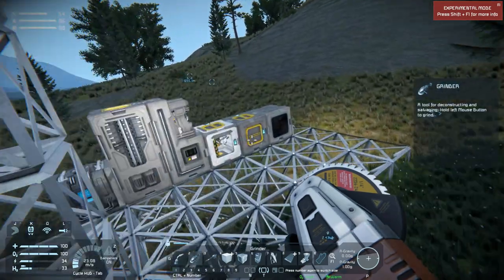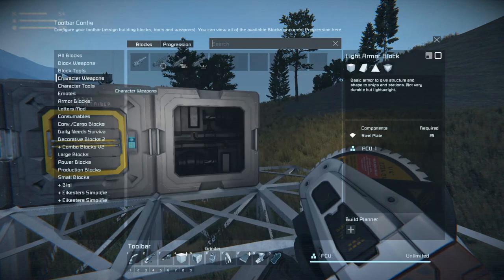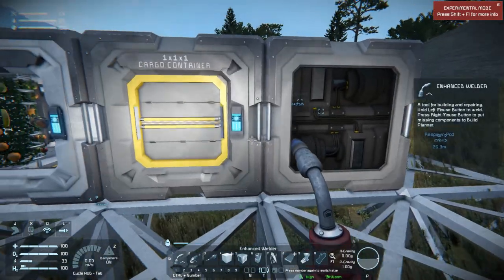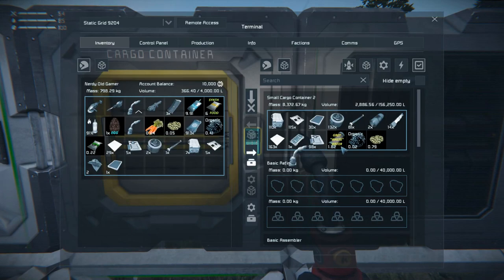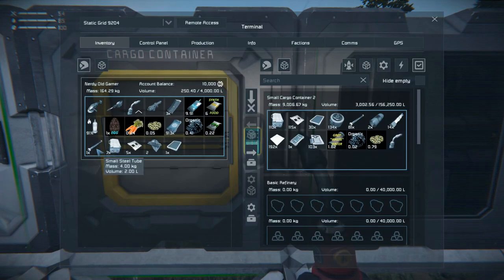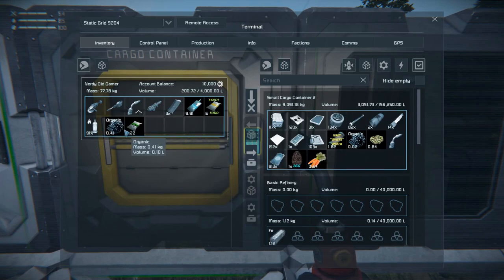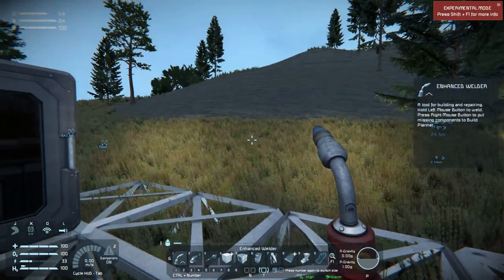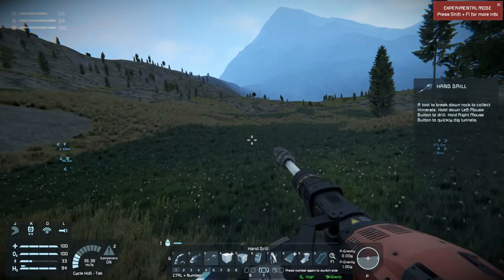Let's put the character tools down. We want to use the better welder, put it up there, and put everything in the cargo container. We'll fill up our tank as well. We need to go searching for some cobalt, so that is what we're going to do right now.